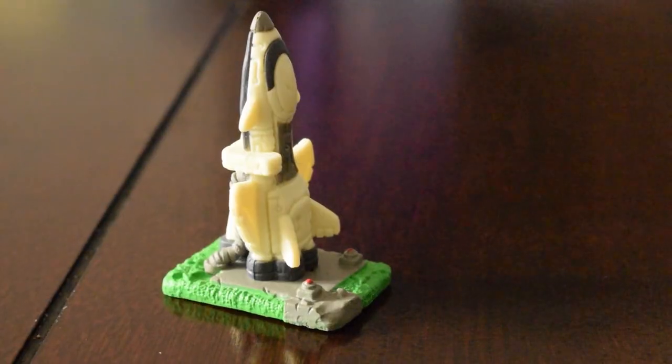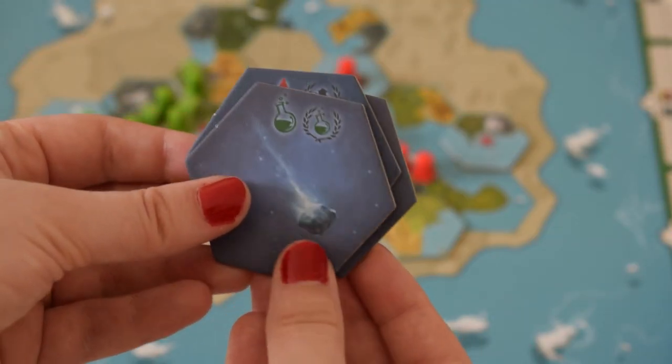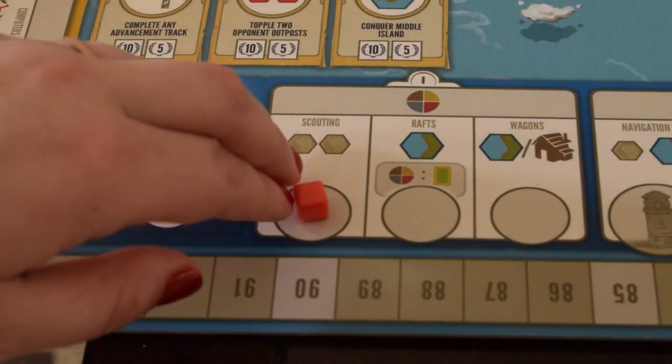I really think the models also help guide your strategy. The first time I played, I saw the rocket ship and thought, 'I want that, so I guess I need to do that path.' It can really help guide first-time players. As you progress on the tracks, it shows you what you're inventing — it's flavor text, but it really adds a lot. On the exploration track you invent rafts then wagons; on the technology track you invent neuroscience and eventually artificial intelligence, which lets you restart one of the advancement tracks — really cool theming.